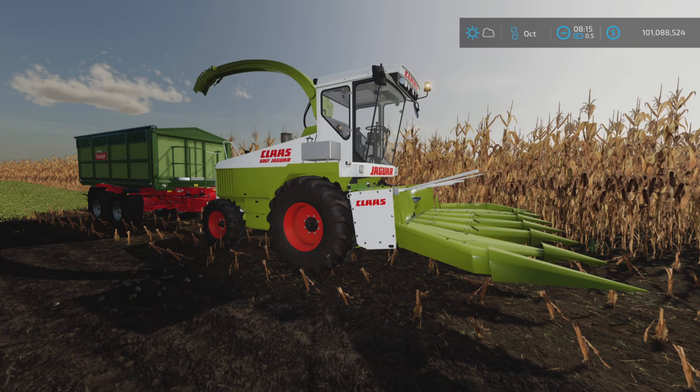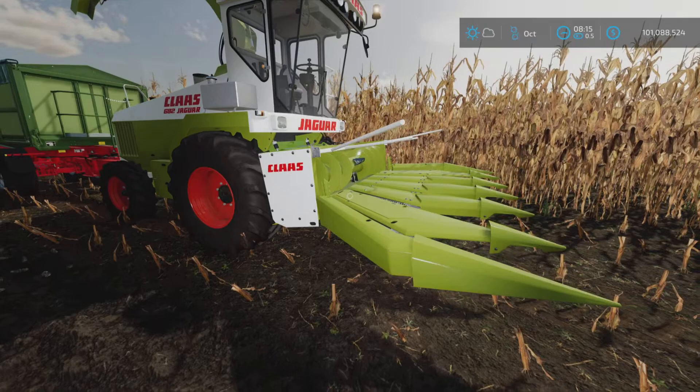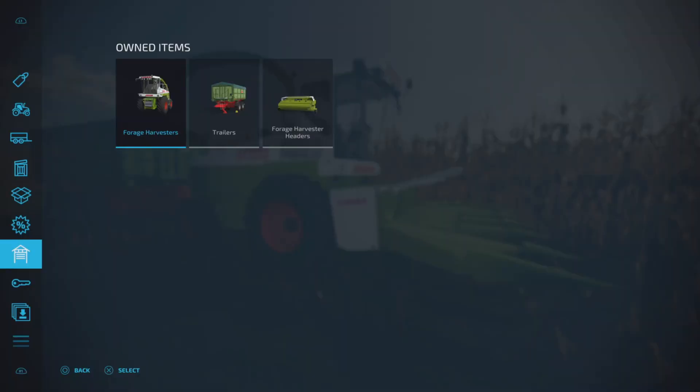It is a pack of three items: you have the forage harvester and two header attachments that we will be looking at.